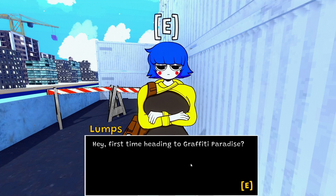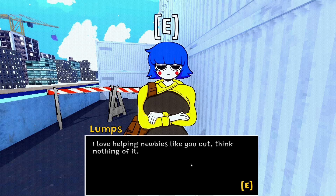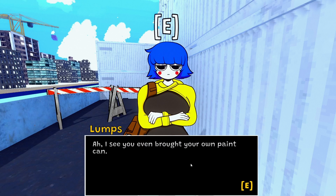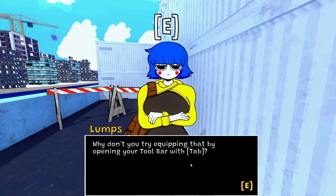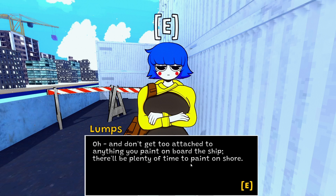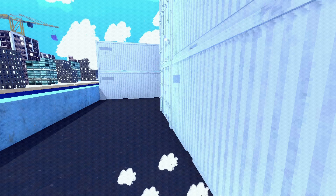Hey, first time heading to Graffiti Paradise? You can call me Lumps, I'll show you the ropes. Graffiti Paradise is an awesome place where artists can paint everywhere they want. I see you brought your own paint can — equip it by the tool tab, then right mouse button to pick the color. Don't get too attached to anything you paint on the board of the ship. Come meet me up ahead when you're ready.